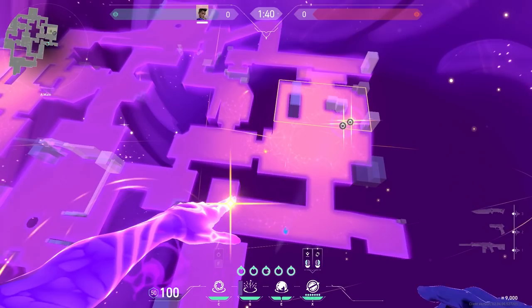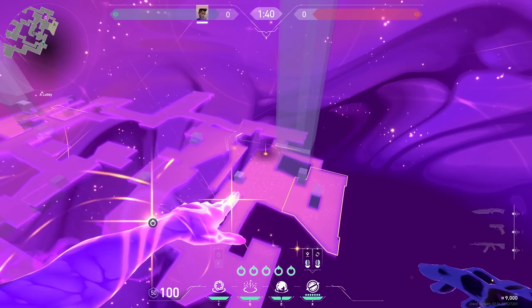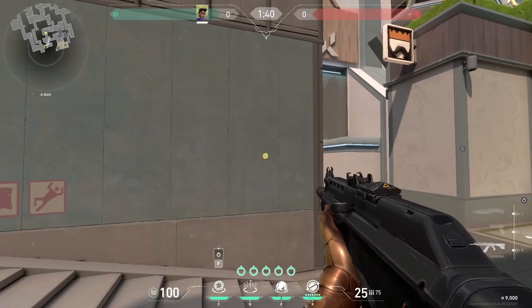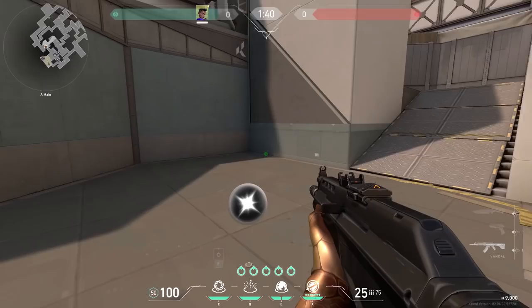Now the second map, Split. If you want to enter A without your ultimate, use one star at ramp, one star at heaven, one star in front of CT, one star behind the box or immediately on the left, and one star on side. Push with your team — I like to retract the smoke on ramp because it takes just enough time to get your team around the corner. Then smoke CT and heaven and use your black hole behind the box, then enter side.